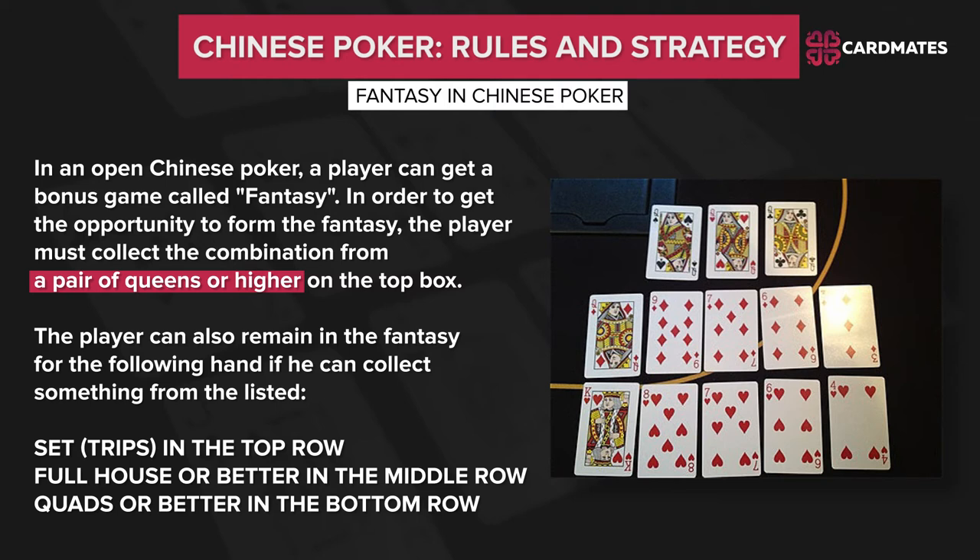The player can also remain in fantasy for the following hand if he can collect: a set or trips in the top row, a full house or better in the middle row, or quads or better in the bottom row.